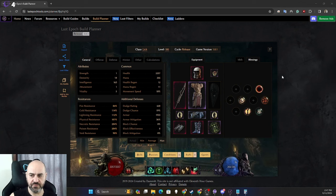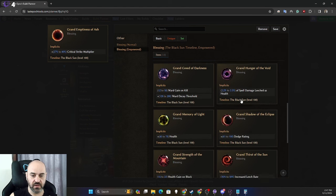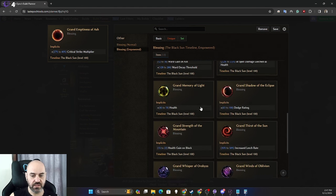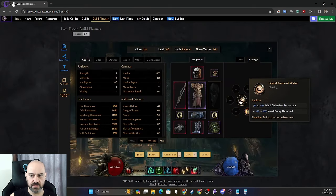For blessings, we take Grand Emptiness of Ash. If you don't have Salt the Wound, this does nothing for you — you can take chance to ignite (Ghost Flame converts this to bleeds), ward decay threshold, spell damage leeched as health, general health, or dodge. There's a lot of flexibility, but once you have Salt the Wound you want the crit strike multiplier here.